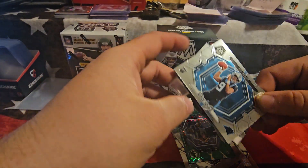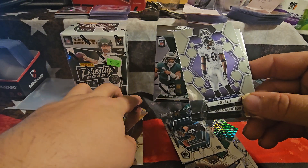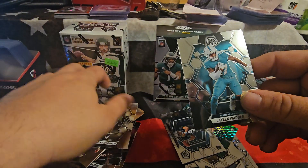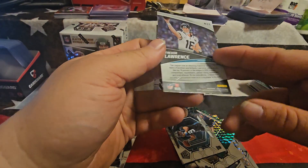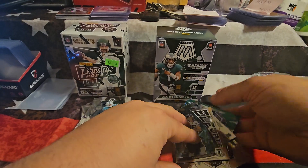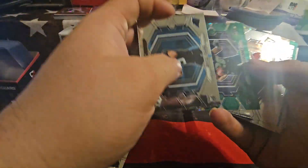But we do have a rookie quarterback to kick it right off — we have a Bryce Young with the Carolina Panthers. I love to see rookie quarterbacks. Got a Joe Montana — there's the man, the myth, the legend. Ed Reed right there, and right behind him, another legend: Charles Woodson. Jalen Waddle, and we have a Trevor Lawrence on the Panini Elevate. Nothing too crazy — no numbered cards, no autographs, nothing like that. But we did get a Bryce Young rookie quarterback, that's really nice.